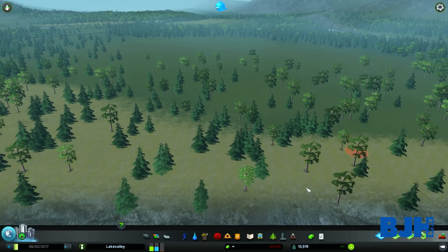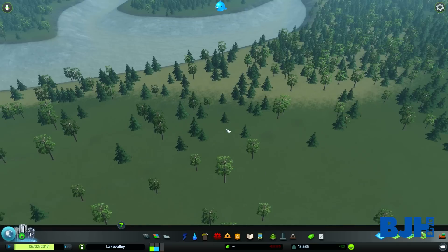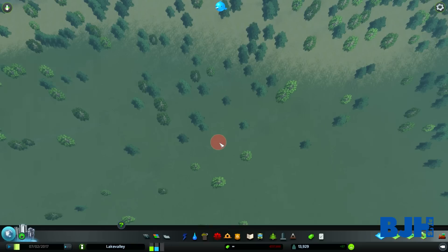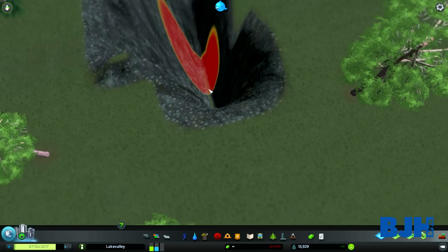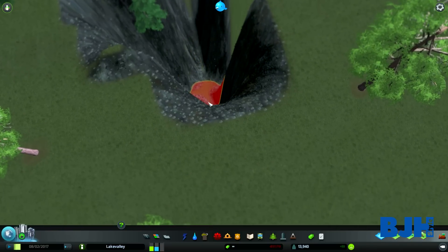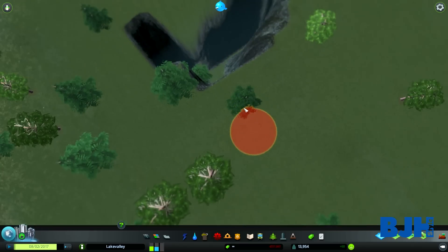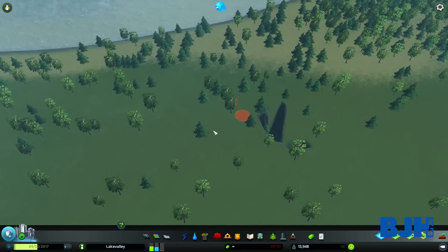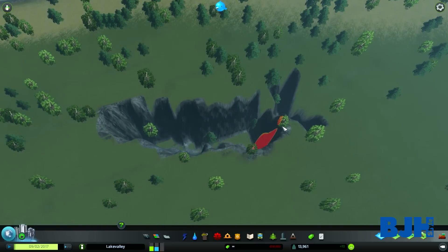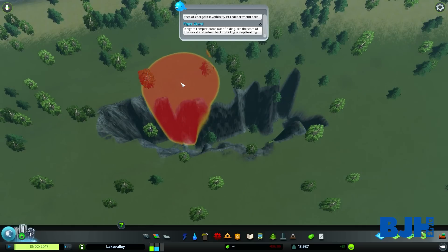The first tool makes deep holes in the ground. If I left-click, you can see it makes a pretty big hole. If I hold the left mouse button and move it, it goes even deeper. To get a larger brush — I call it a brush like in Photoshop — just press the plus sign on your numpad repeatedly, and you can make really wide holes.